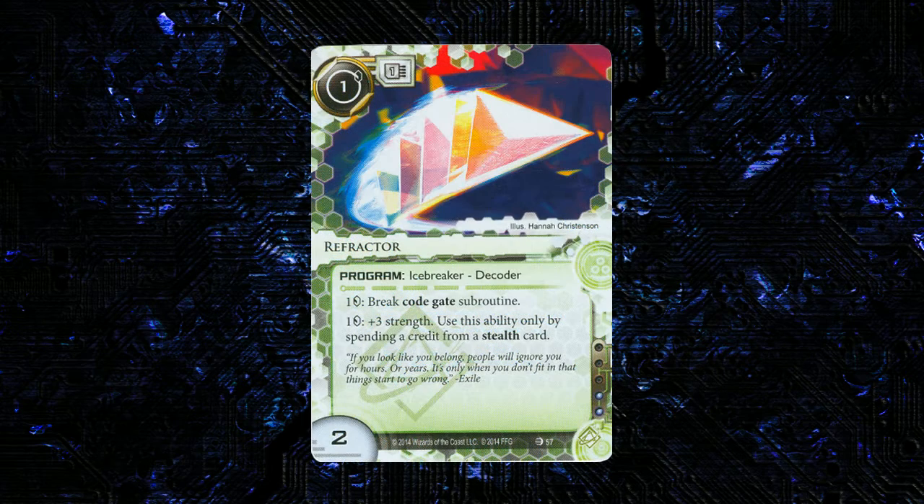Moving on to the second stealth breaker in the pack — this is a Shaper one. It is 1 to install, 1 MU, 2 strength, 2 influence. It's a decoder icebreaker. It has: 1 credit, break a code gate subroutine; and credit plus 3 strength, but you can only use stealth credits to activate that strength ability. How good is this icebreaker? Holy crap. This is an amazing icebreaker. I'm just hyped about this — it's so good.